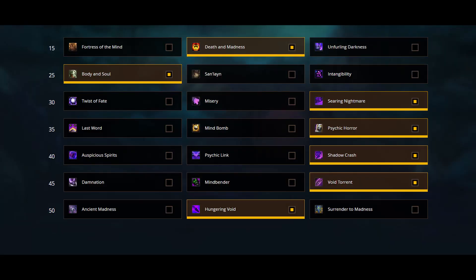Now let's look at M+ talents. I'll be showing you the usual M+ build as well as some other viable options that can work in specific dungeons. First row is more of a preference row. The two competitive choices are Death and Madness and Fortress of the Mind. Death and Madness generates insane amounts of insanity and does nice execute damage if well used. Fortress of the Mind tends to be a higher keys pick to focus down priority adds or bosses if you're a tyrannical player.